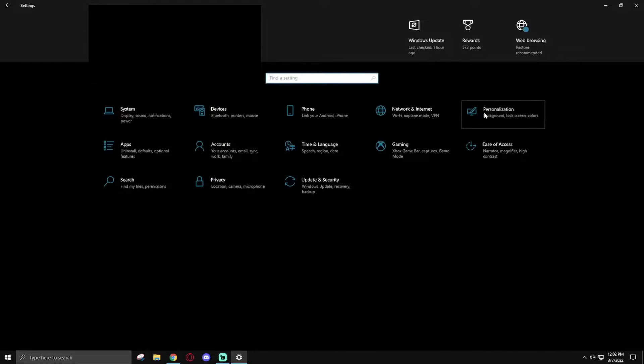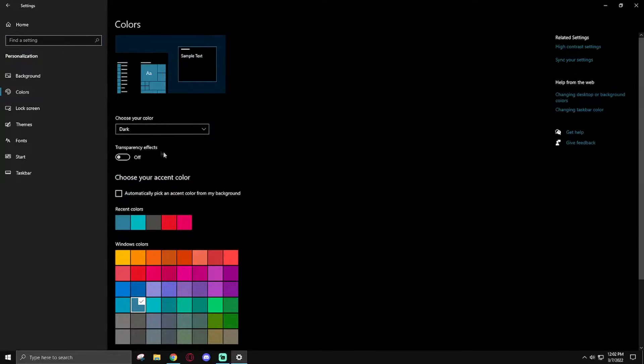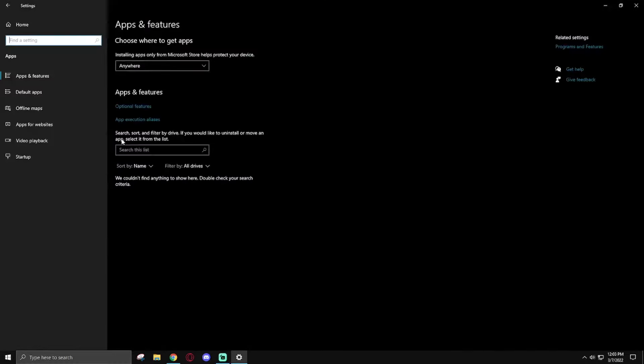Going back home, go to Personalization. A solid color background is ideal but you shouldn't see a performance impact from anything other than the slideshow — don't use that. In Colors, make sure you turn Transparency Effects off. For the lock screen, choose anything other than Windows Spotlight. Everything else here is personal preference.